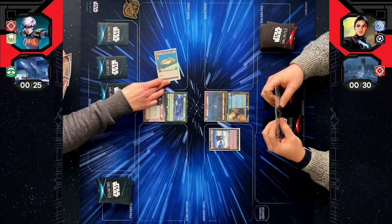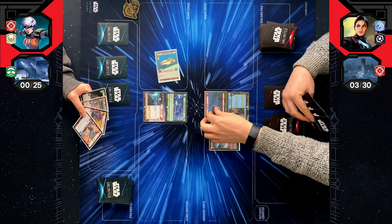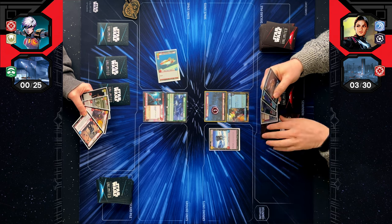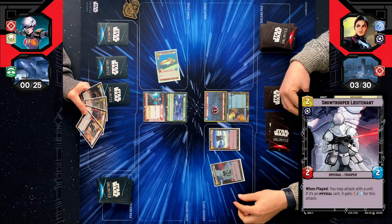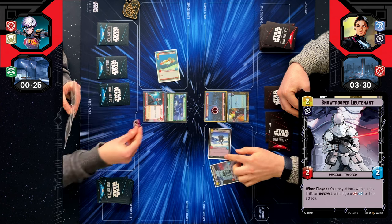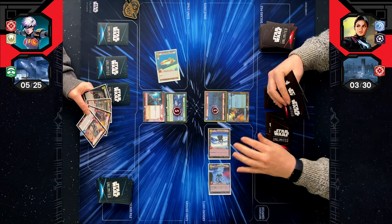I better do what I said I was going to do and do three to your base. Snowtrooper Lieutenant — when played, you may attack with a unit; if it's Imperial, get plus two, so five to base. Use the aggro deck here. I've got to keep on top of you.